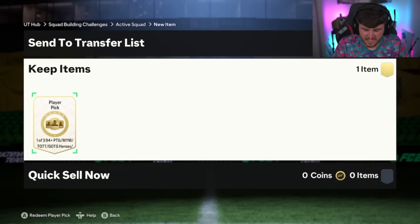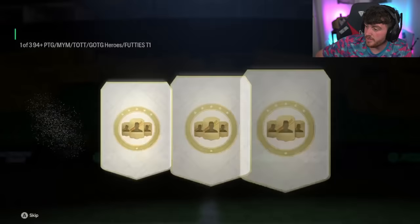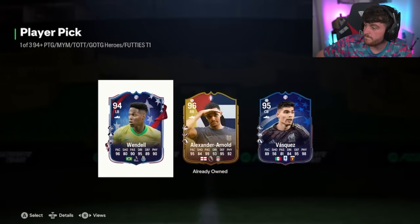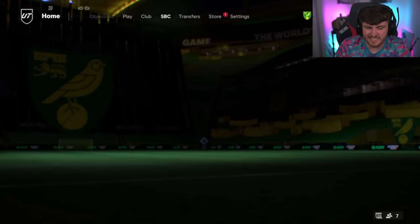We have got Mr. Wizards now on the Xbox. He said he's feeling a Schneider in his player pick — a Schneider would be decent. Trent — he's already got him, though. That's actually disappointing, unfortunately. Trent duplicate 96, not great.